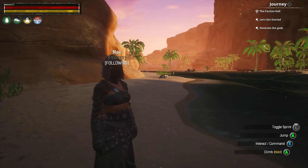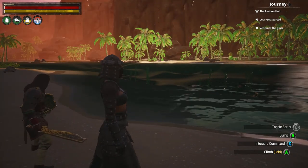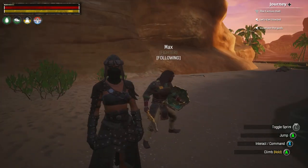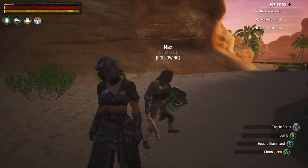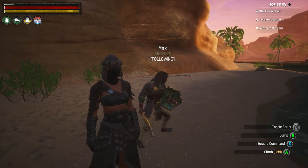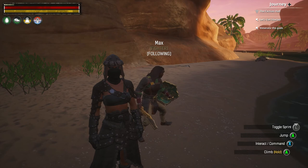Hello everyone, it's Rainy Gamester here with Age of Calamitous, Conan Exiles. We're gonna go on a run up to the ore fields and get some ore. I'm gonna establish a little camp there, make bars up there, and then bring the bars back. I think that's the smartest way to do it.